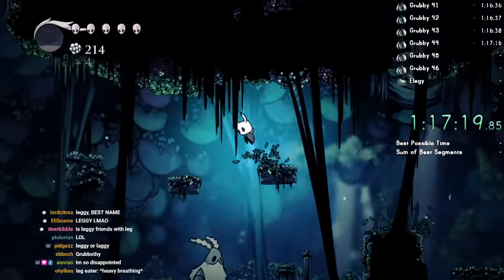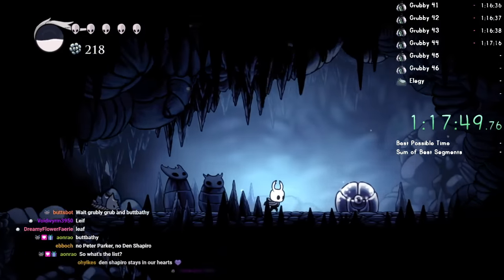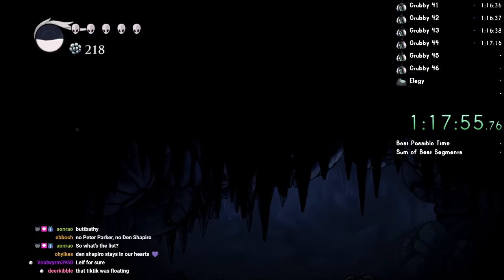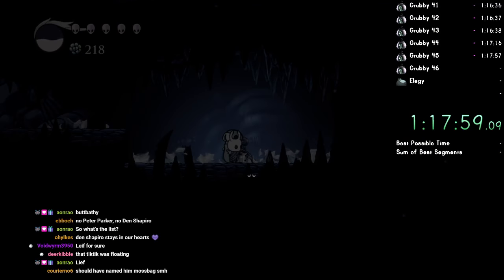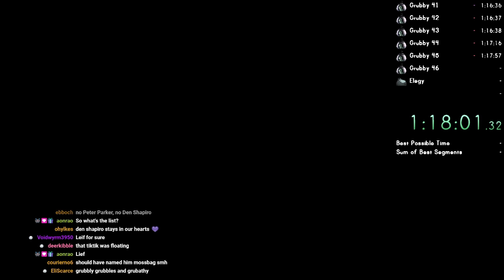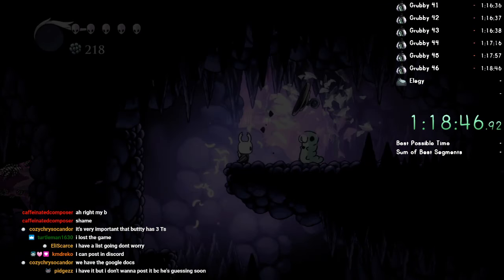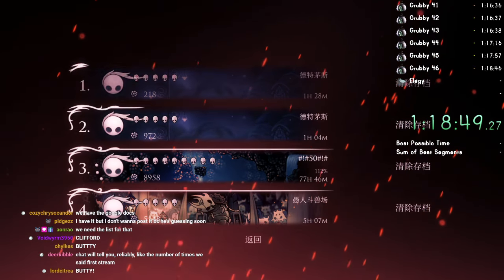That one's name is Leaf. Where's the spot on this wall that you can jump through? And that one is Stella. That one is... fine, that one's Christian.